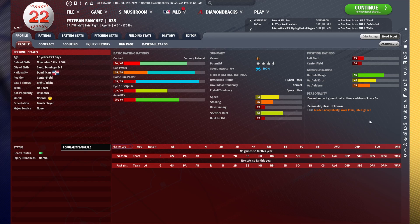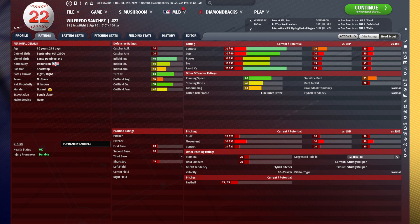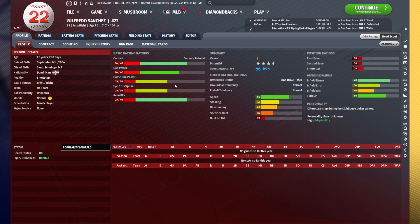Esteban Sanchez has a terrible personality — leader, work ethic, and intelligence all low. That's an immediate turnoff for me. I'm almost never going to sign anybody with this kind of personality unless they are literally miles better in terms of talent than everybody else. It's just going to really wreck their possibilities of becoming their full potential. Wilfredo Sanchez has solid hitting and good enough defense to be a pretty solid second baseman, which is interesting. He could probably play left field in a pinch, but the offense just really doesn't make him that much of a standout. He could be an everyday second baseman, but he's not a star.